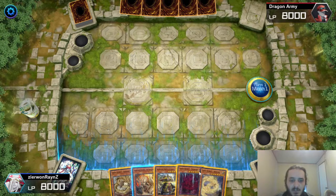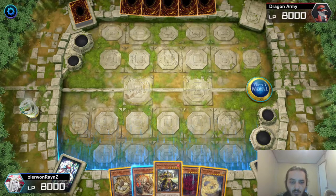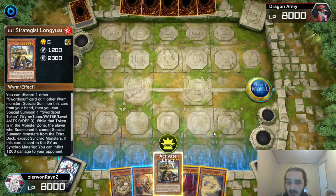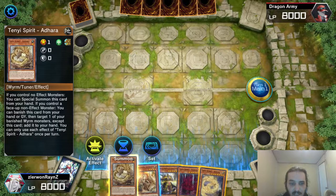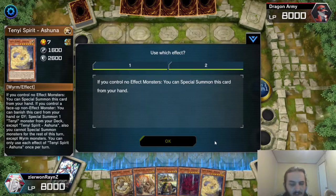To start off, you just need to be able to summon Crystron Halqifibrax. You need a Worm in your hand. So we're going to use the Strategist — we've got the Worm in our hand — and then we're going to have the TCG monster summon out Crystron Halqifibrax, then Needle Fiber.